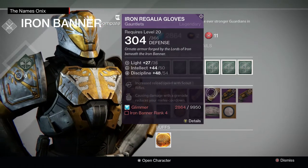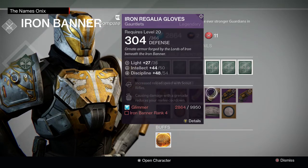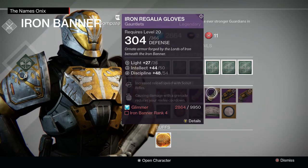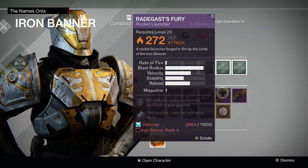I don't have any Glimmer because I just haven't been running Glimmer runs trying to get my Glimmer up. But yeah, that's all I need for my Warlock, so I'll probably get to rank 4 in Iron Banner just to get these arms for my Warlock.